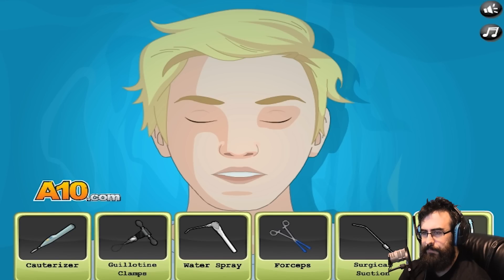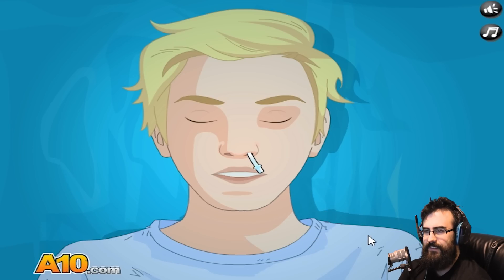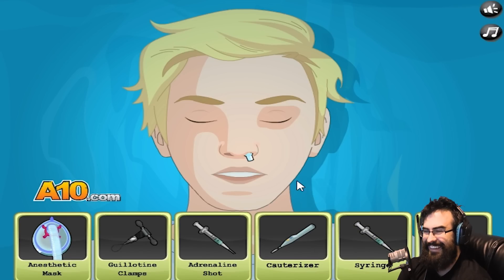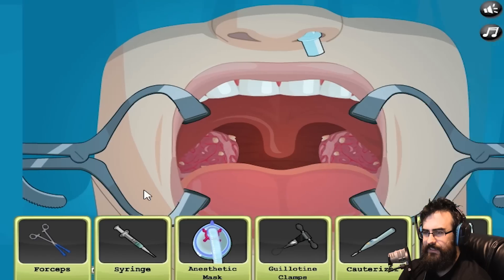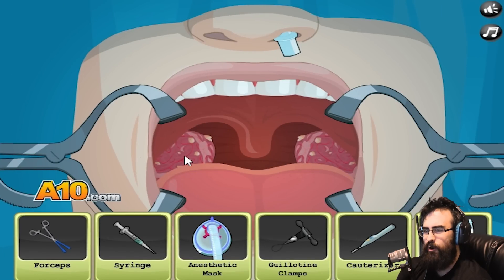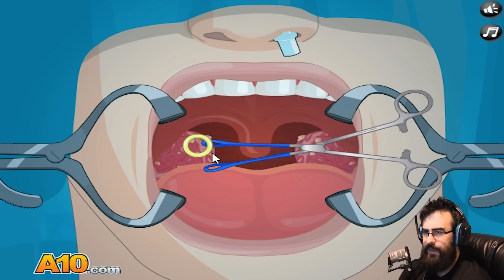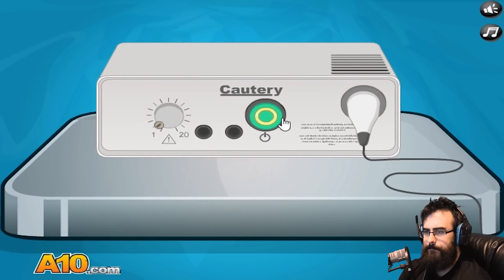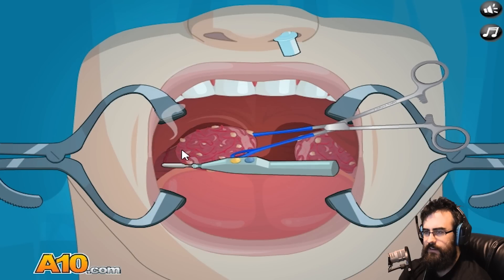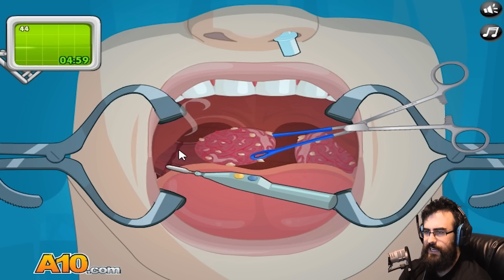I gotta help you breathe. Now I gotta open your face - open up buddy. There's your nasty tonsils again. How'd these grow back? This is amazing. This is where I just grab them, right? Yeah, grab that tonsil. Turn it on, crank it up to 11 - or 20. Just melt it out of there.